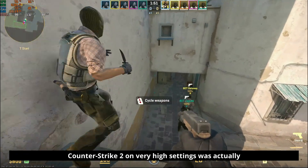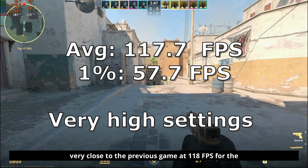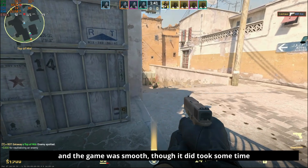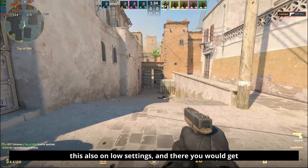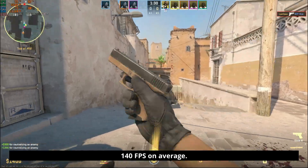Counter-Strike 2 on Very High settings was actually very close to the previous game, at 118fps average, and the game was smooth, though it did take some time to load. If you were to lower the settings — I tested on Low as well — you would get 140fps on average.